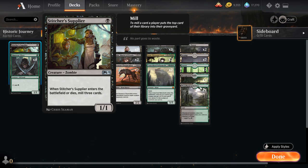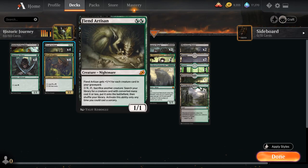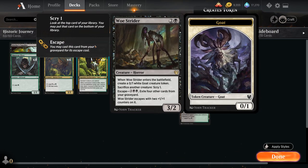At two mana we've got the full playset of Fiend Artisan — a 1/1 nightmare that gets +1/+1 for each creature card in our graveyard, so it very quickly turns into a giant threat by itself. For X and a hybrid black or green mana we can tap Fiend Artisan and sacrifice another creature to search our library for a creature card with converted mana cost X or less and put it onto the battlefield — only at sorcery speed. This is an additional way to search up Stitcher Supplier if we need to fill the graveyard, and it's very cheap since we only need two mana in addition to sacrificing a creature. We do have expendable creatures like the goat token from Woe Strider.